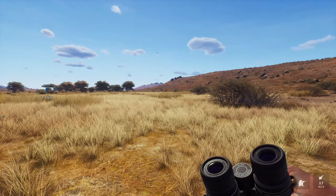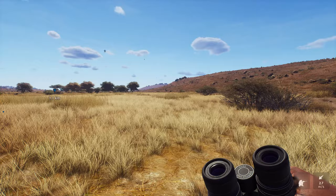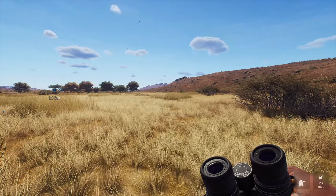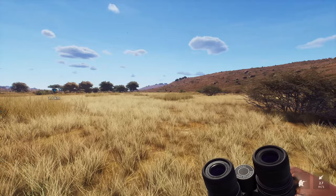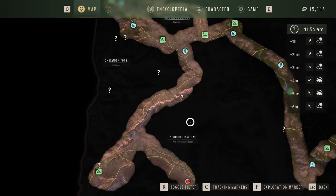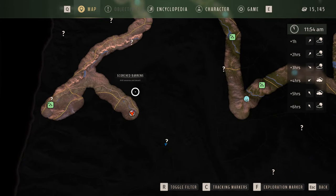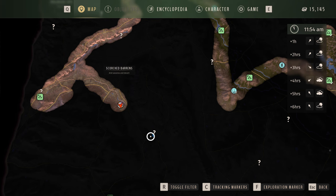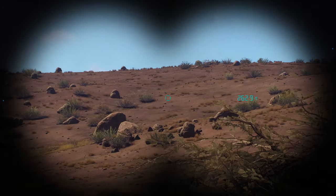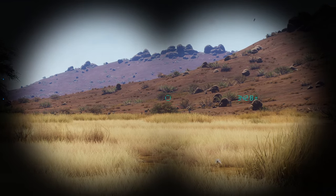Hello everybody, we are back here on Way of the Hunter. I have been spending the past hour or two driving around this entire map trying to figure out what we've got going in terms of different herds of animals and also unlocking as many of the little question marks as I could. We've traveled through a lot of this area and picked up a campsite, and now we're heading in this direction. I stopped to look at some hyenas and as they were running off I noticed there was some springbok in the background.